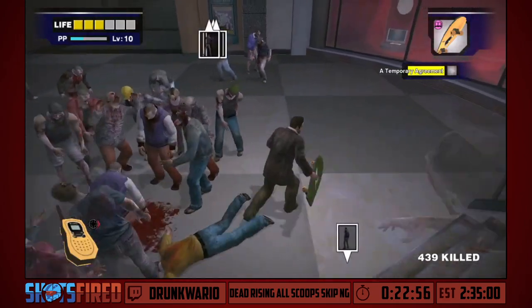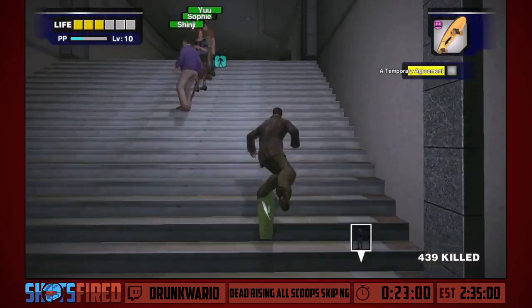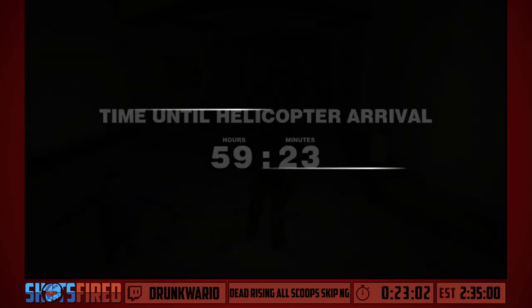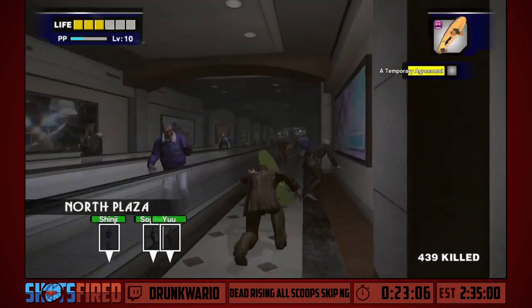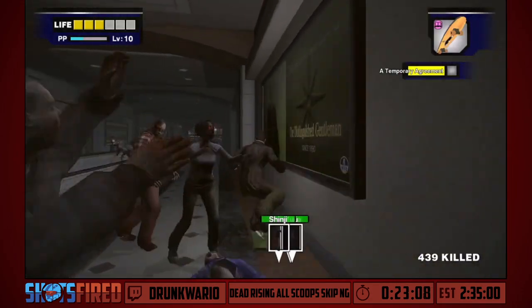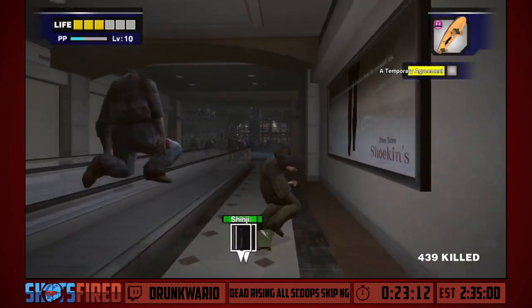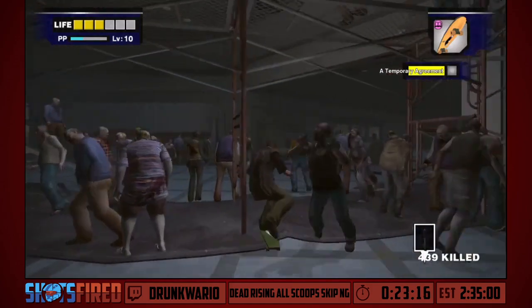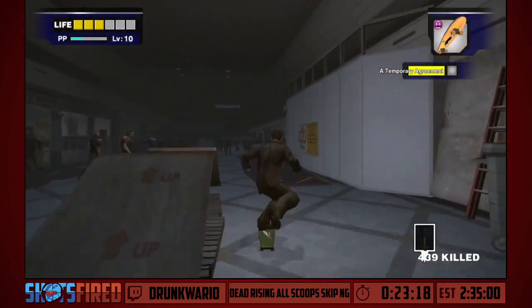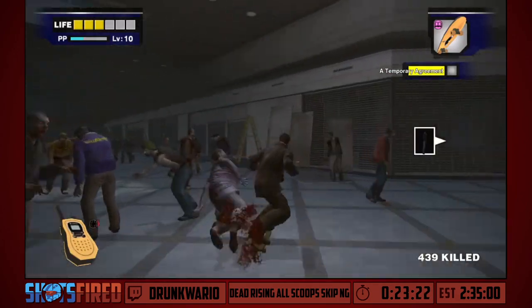However, Greg is a special case — Greg actually didn't join our party yet, and because of that Greg will not take damage while he is off screen. So we're going to leave Greg in that restroom and go rescue our last party member for this group rescue — David, all the way in North Plaza. I'm going to try to not break my skateboard here — good, there weren't that many zombies in there.